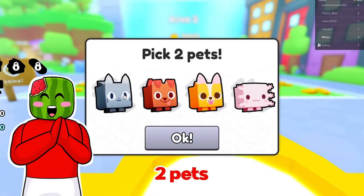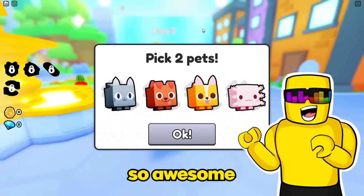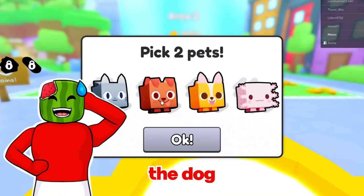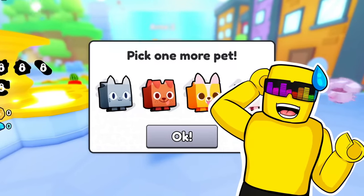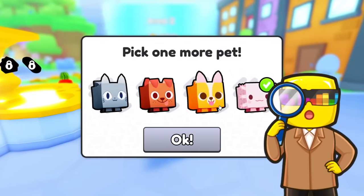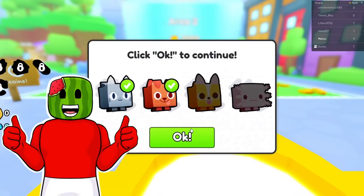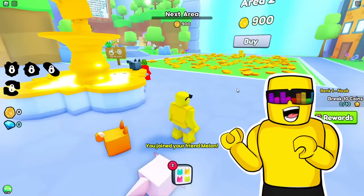Sonny, we get to pick two pets! Bro, this is gonna be so awesome — dibs the Axolotl! Dang it, bro! Fine, I'm getting the dog and the cat then. Wait, I gotta get this goofy-looking fox? Is that a fox? What is that, another dog? I think it's a fox, bro. But I'm getting the OG wombo combo, cat and dog.